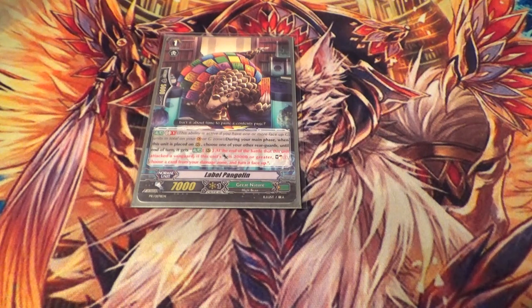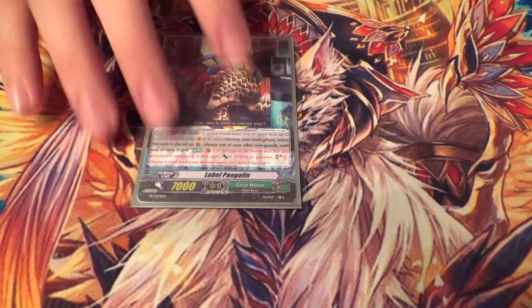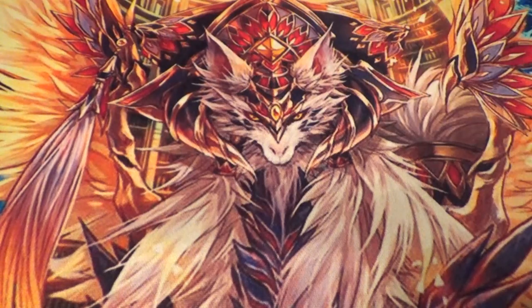One copy of Label Pangolin. He's a GB1 — on call, you give something red text, and at the end of the battle that it attacked, if it was 20K or greater, you Soul Charge and Counter Charge. You do care about Soul just a little bit now with Greybelly, but it's mostly just for the unflip, because you burn through Counter Blast like it's paper.